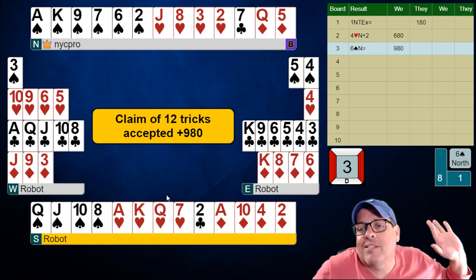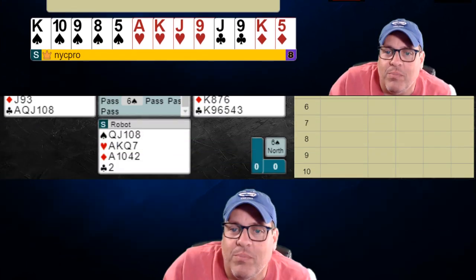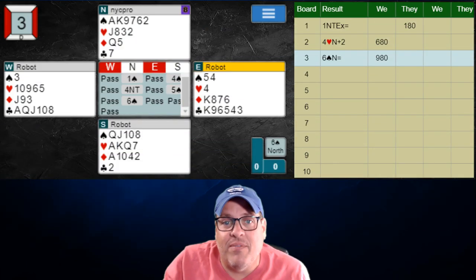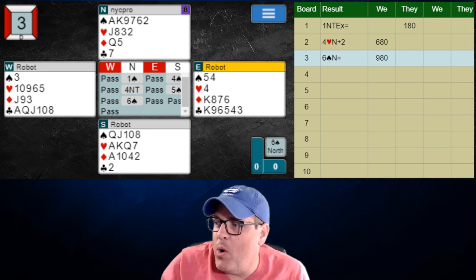Look at that — they have the jack of diamonds. That's all right. Let's get to the point and show you why this is a problem for them, because we actually still have a guess with that ten of diamonds over there in dummy. So let's get to their moment here.